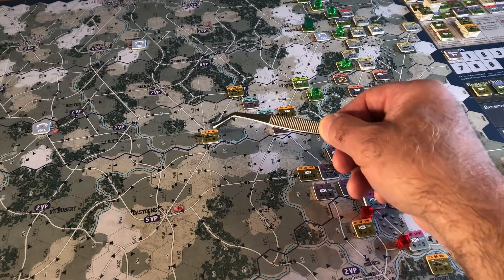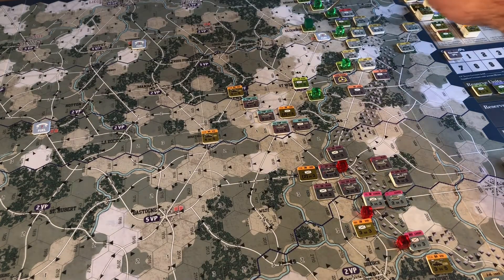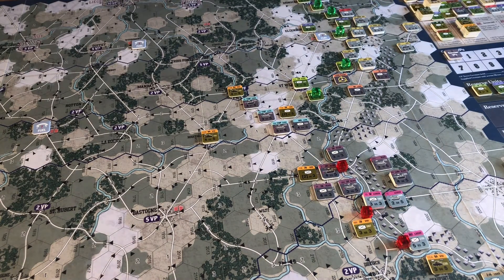I might be talking about Bastogne - moving this guy down to Bastogne. But we should have time to do all that. This time the Germans are going to have access to all their cards so it's going to be a bit more interesting as we move into the 17th. That's impulse over. Move that wee cube - that was to say they were activated. We don't need to mark the 18th because we're going on to a new day.